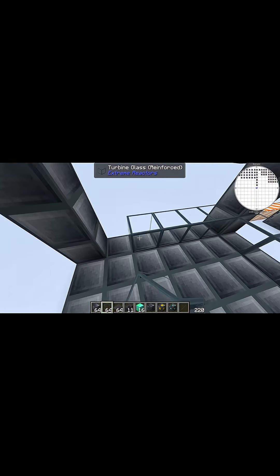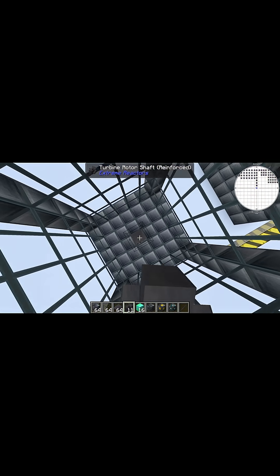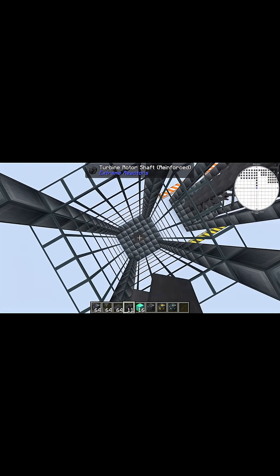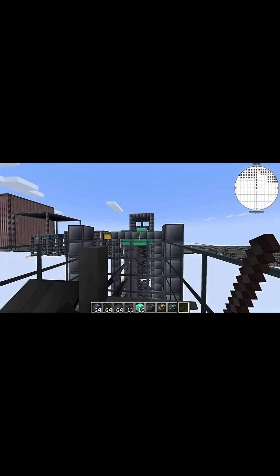Now fill everything in with reinforced turbine glass or more reinforced turbine housing until you're 1 block from the top. Then take your 11 reinforced turbine rotor shafts and place them vertically on top of your reinforced turbine rotor bearing. Come to the bottom and place reinforced turbine rotor blades until 1 block from the top of the shaft.